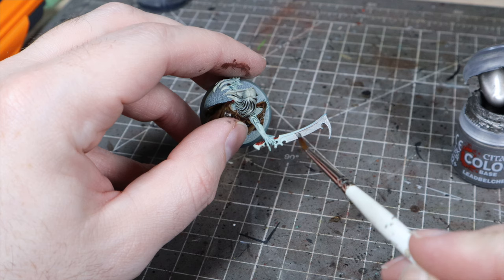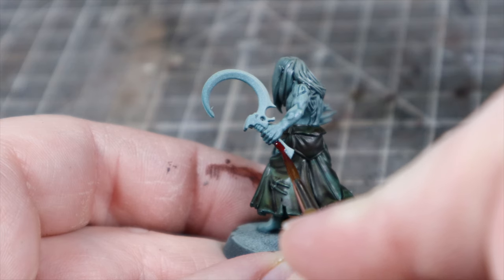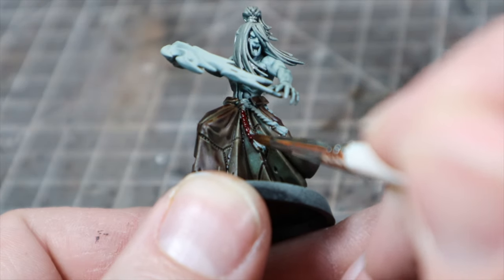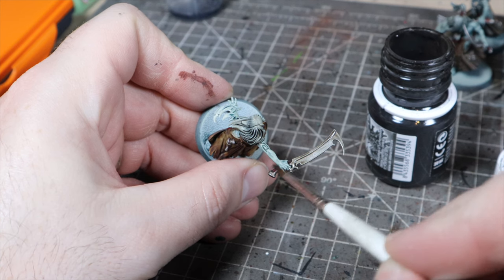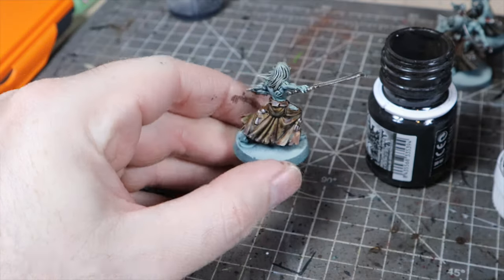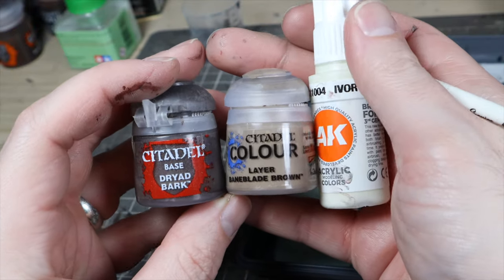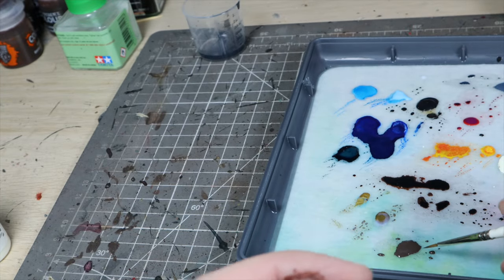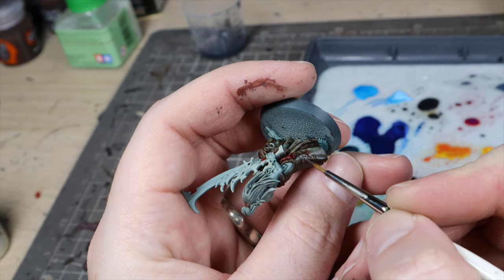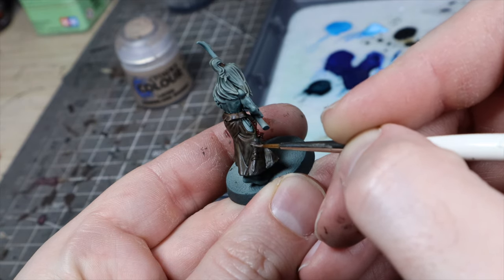Now we're on to the weapons. Most of the weapons look quite benign, so we're just going to keep it super simple. We're going to use Lead Belcher on all of them except for the grips, which we're going to use Fleshtarra Red. We're also going to base coat any ropes on the models with Fleshtarra Red, then wash all of these with AK Black Knight. Some of the models have bits of bone on the skirts and hair, so for these I did a really simple three-stage highlight: starting with Dryad Bark, then going into Baneblade Brown, and then into AK Interactive Ivory.